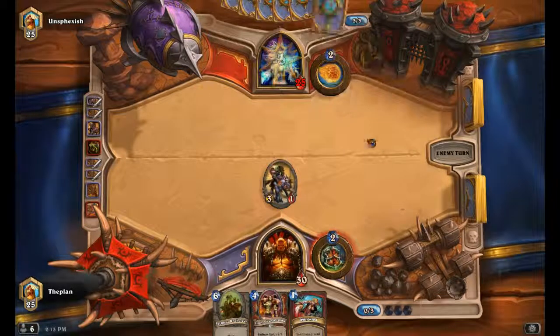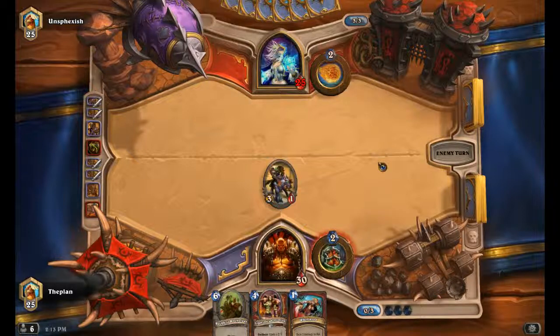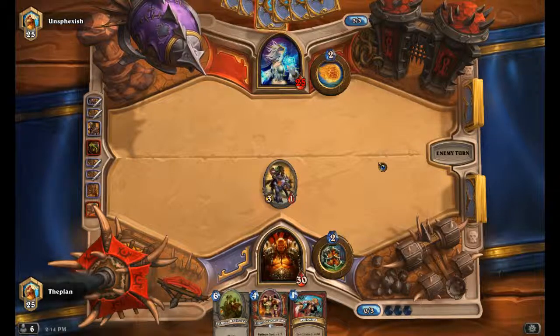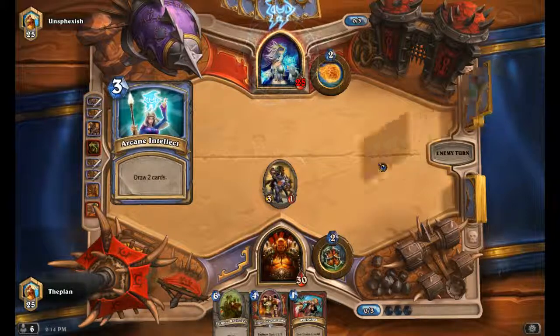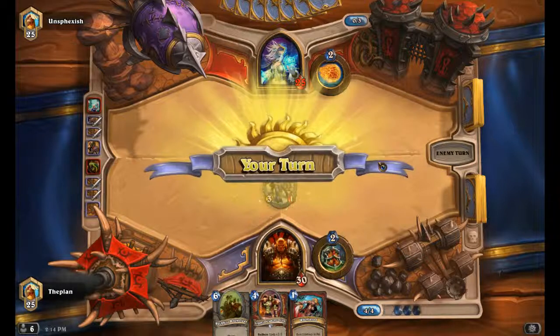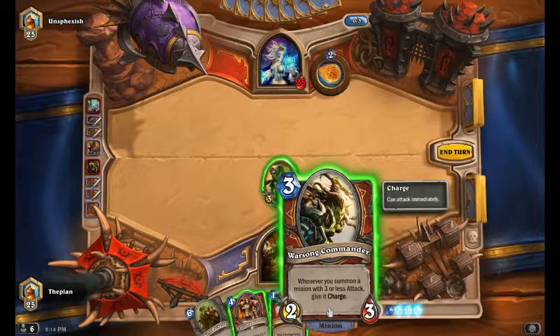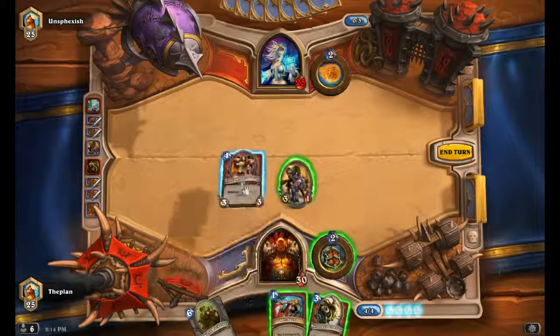This person really should be using the fireball to kill my guy. The problem is, when you're at these low ranks when you first start, it's people who either literally don't know how to play, or are just starting their ranking. There's no way they should have used that card — they should have definitely fireballed my guy, because now I'm going to take another 3 health from him.